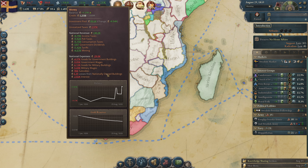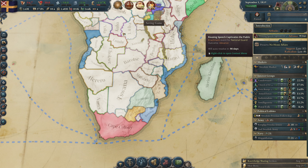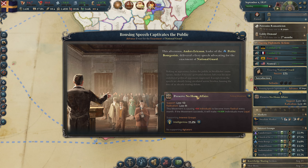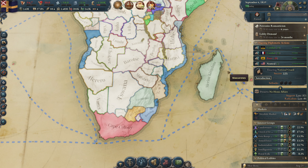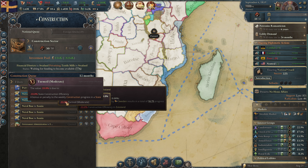We are slowly making a little bit more money. Let's try to get this interest going down. We have a speech and can get enactment chance for the national guard. I'll unpause. I want to make that port — it's going to take a long time because the people are radical here, but since we have level 3 police force we have only minus 33% and not minus 50%.